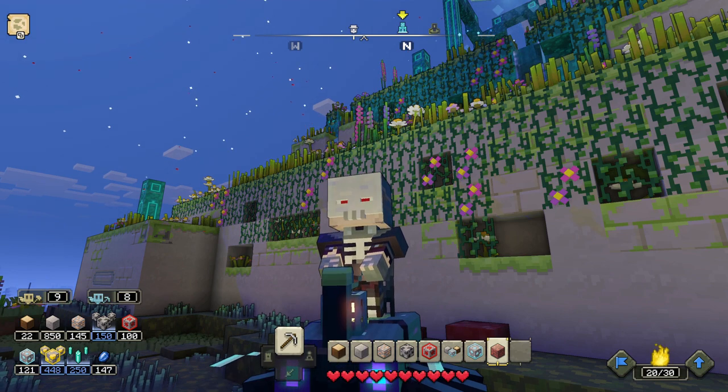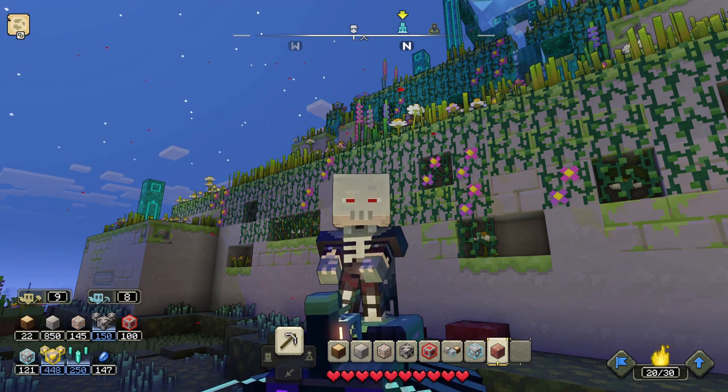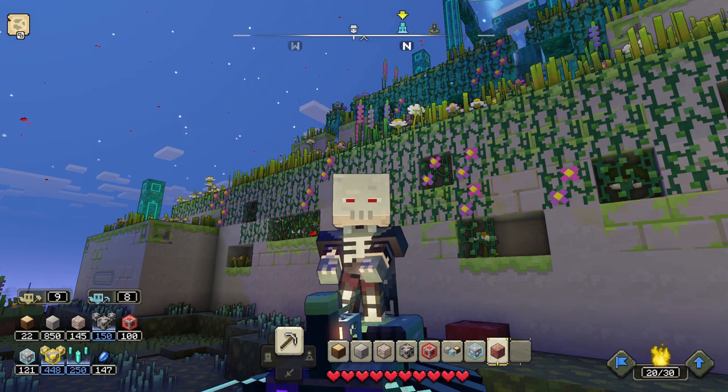When you make spawners, the spawners always get destroyed by the incoming missiles, and it's really annoying. You have to hide behind the Well of Fate from arrow towers to actually spawn them.